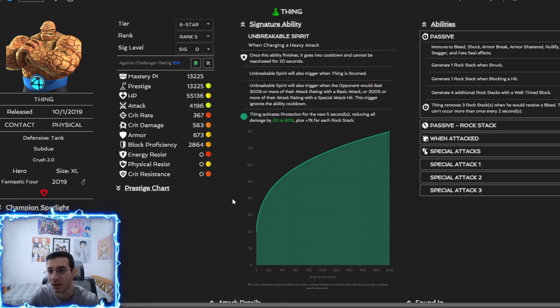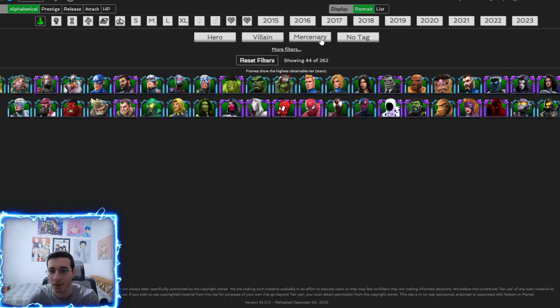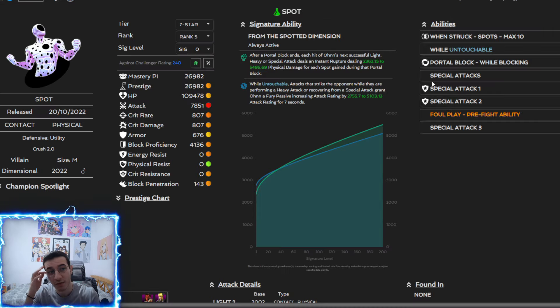Thing is similar, and we've seen Tiger versus Thing many times — if you use Tiger he's not that tough, but without Tiger he's a bit annoying because you can't really nullify or stagger his buffs. Someone I think might also be a little annoying is Spot — if you don't have a slow or a skill champ with slow like Shang-Chi or Stealth Spidey.